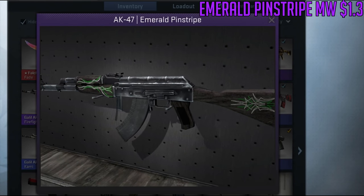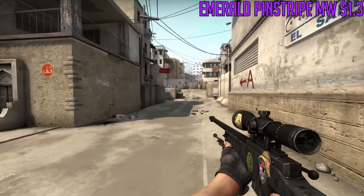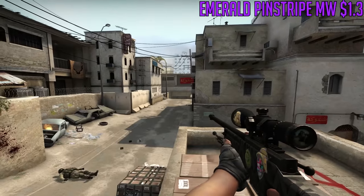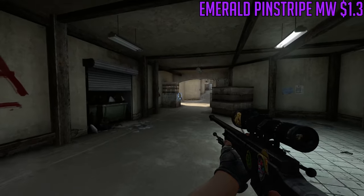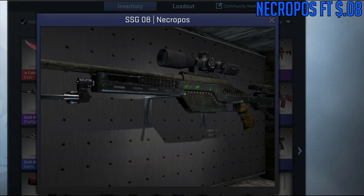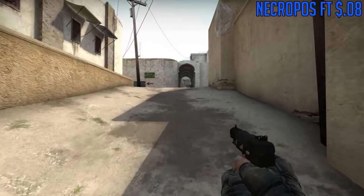For the AK-47, we're going to be going with the Emerald Pinstripe. It's not a mainstream skin — it's quite plain with a little bit of green pinstripe and a different color wood. I'm personally using it right now because I'm broke and had to trade my other AK, but it's a really good cheap AK in the meantime. To match the AWP Phobos theme, for our Scout we're going with the Necropos — it has that green and brown alien-base, sci-fi design.